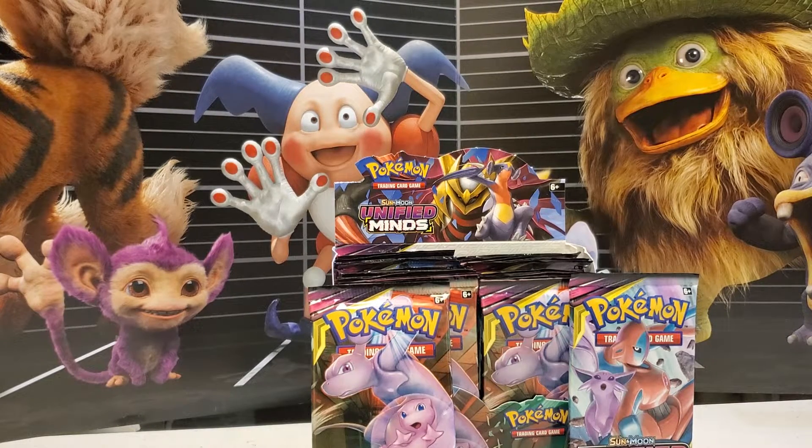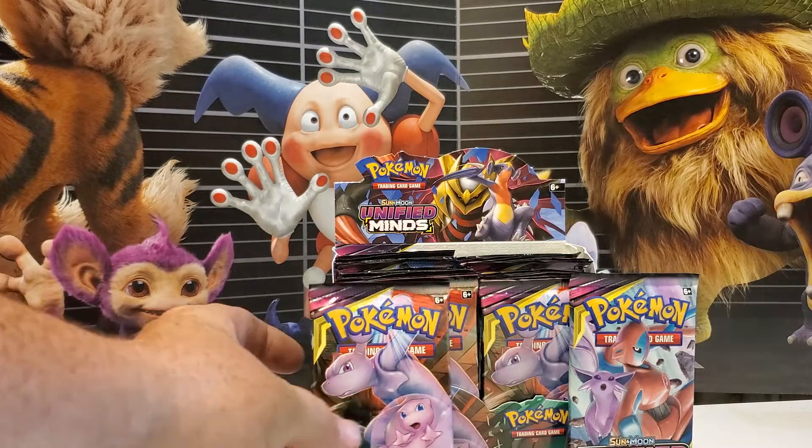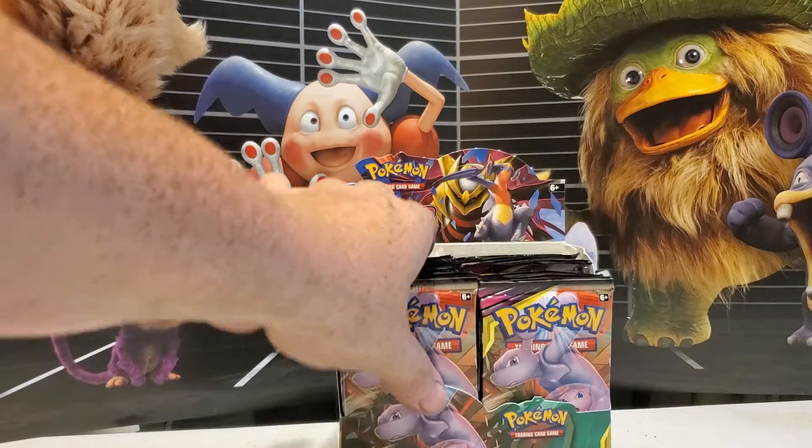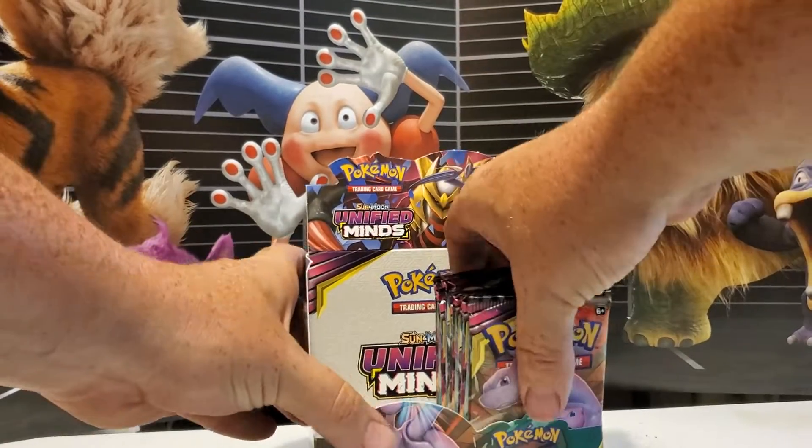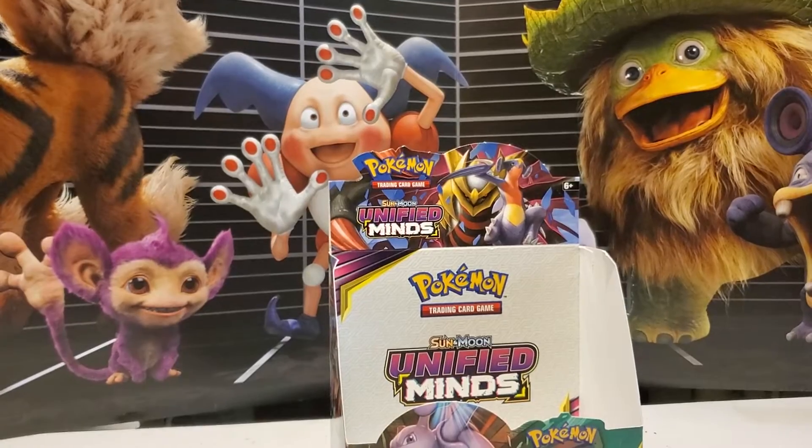Yo what up YouTube, this is Team 3 Star Gaming and this is one of your hosts Goku and Krillin. We're gonna do an unboxing of Unified Minds and hope we get something good. Let's put it right down the middle plus two extra packs, just gonna open them up one at a time for you.